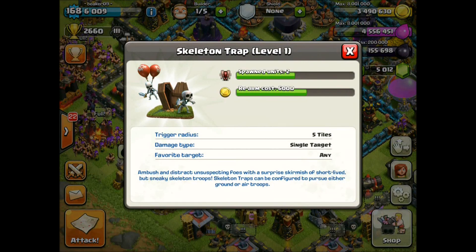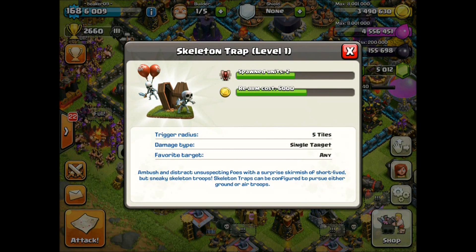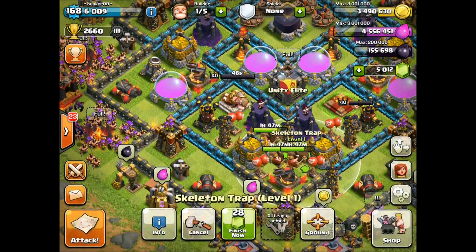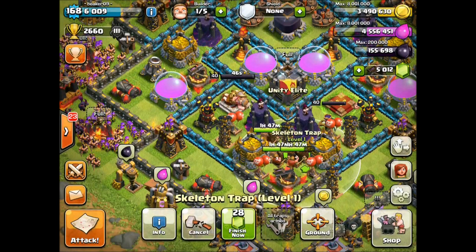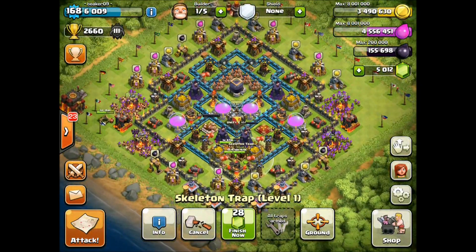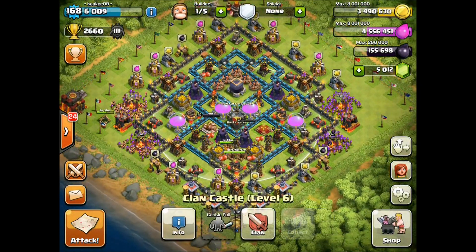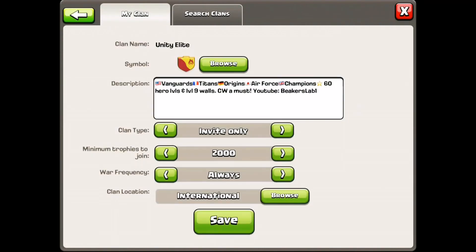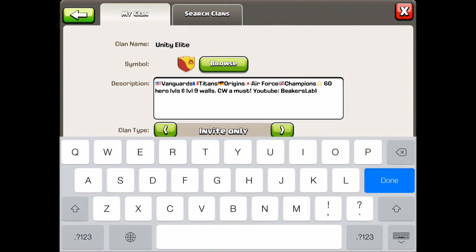We also got this skeleton trap — this thing is cool. I've got a replay in a little bit where maxed GoWiWi goes up against a base with those things maxed. So we'll see GoWiWi against three maxed skeleton traps. Those things work pretty good — they could be a game changer, especially with witches in the clan castle as well.